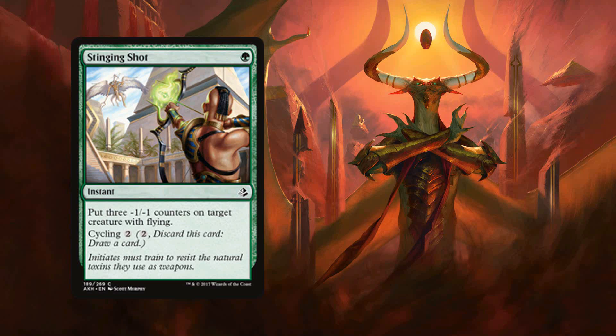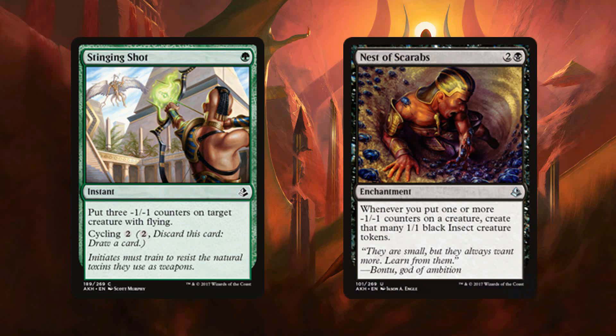The other cards I will present two grades for are build-around cards — generally a D or F in your average limited deck, but if you manage to get enough synergies they become much better. An example from Amonkhet is Nest of Scarabs: unplayable in basically any limited deck, but if you end up with ten or more ways to make minus one minus one counters, it moves all the way into the C-plus and B-minus range.